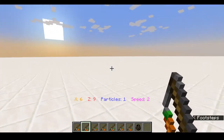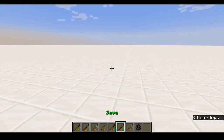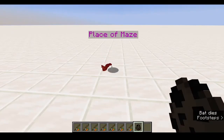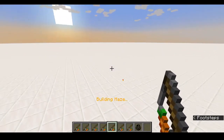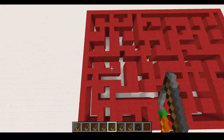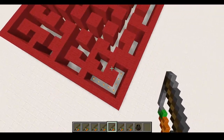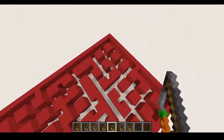So I'm gonna set particles on and speed to one for now. This is where you want the maze to be, and then you just right click on build. You can see walls are already missing — that is because of the speed setting. The higher the speed, the more walls will be missing. The particles you see are the flames — that's the pathfinding algorithm trying to find the end.